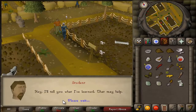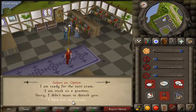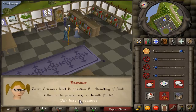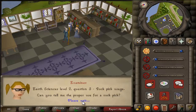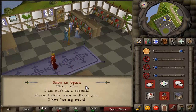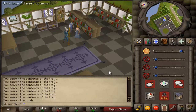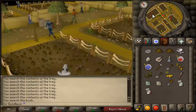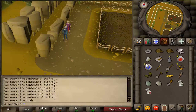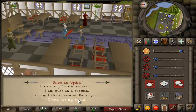Go back and talk to all the students again to get the answers for the second exam. Head back to the examiner, talk to her, and say you are ready to sit the exam. Say the bottom one, then the top one, then the middle one — you should be able to see the answers on screen. Then say you are ready for the last exam. The last student will ask for an opal — if you don't have one, get it by panning — then use the opal on her.